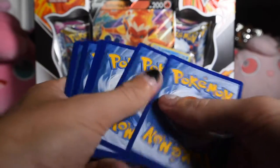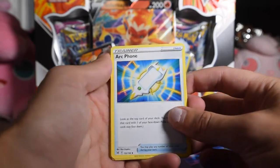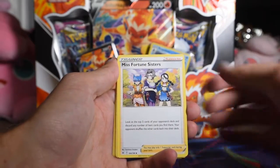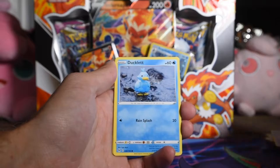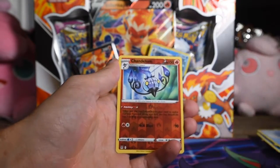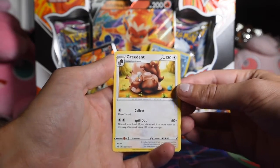There's the code card. Four to the front and get rid of the energy — who cares? Arceus Phone, Medicham, Miss Fortune Sisters, Seel, Rockruff, Ducklett Yukimori, Hisuian Growlithe, Shellos, Chandelure — that's a rare reverse — and Greedent as our normal rare.